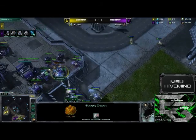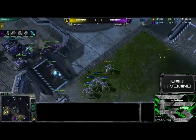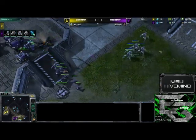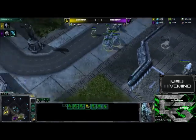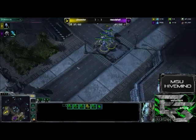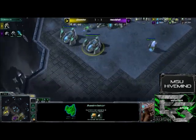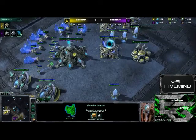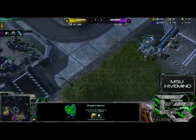Deciding to target that down instead. This is not good at all — losing one stalker, actually losing a couple in that engagement. He is down to five; I believe he had seven at one point. Warping in another one to replace it. He has put his second assimilator down but is not mining out of it. You can see by his gas income that he is limited, and that's what I was a little bit worried about.